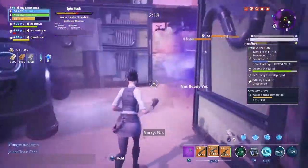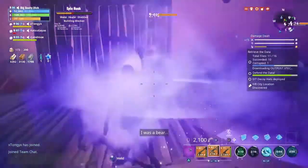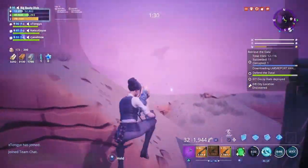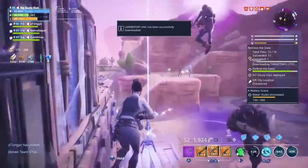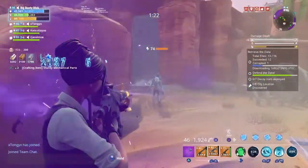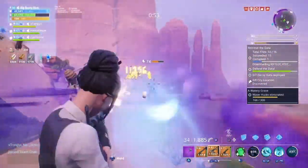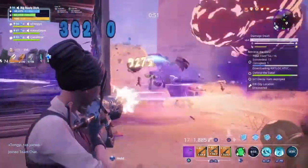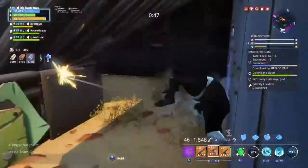The Return to Sender perk is going to be one of your best friends in sticky situations — it's going to help you clear out a lot of husks when you really need to. My Phase Cannon activated and it really helped out. I'm trying to get to high ground so my Teddy can get a better vantage point. This is honestly one of my better loadouts and probably one of the most fun loadouts you could use.